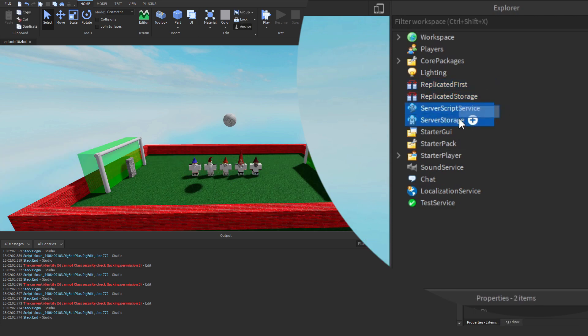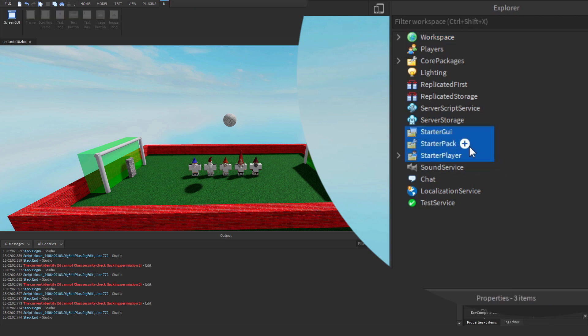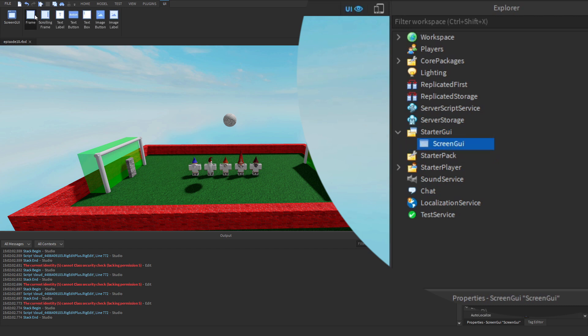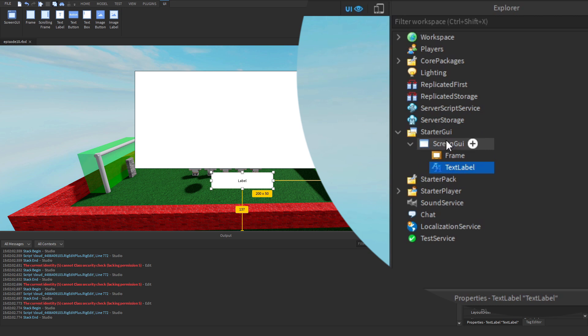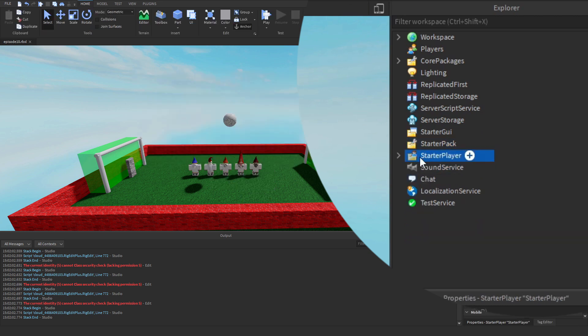Then we've got Server Script Service and Server Storage — they're pretty useful. Server Script Service lets us put all our scripts in, and Server Storage is like a storage folder where we can put things out of the way if we don't want them in the game world or workspace. Then we've got the Starter folders — Starter GUI, Starter Pack, and Starter Player — which are things the player will start the game with. We've also got Sound Service, Chat, etc., but we're not going to go into all of them right now.